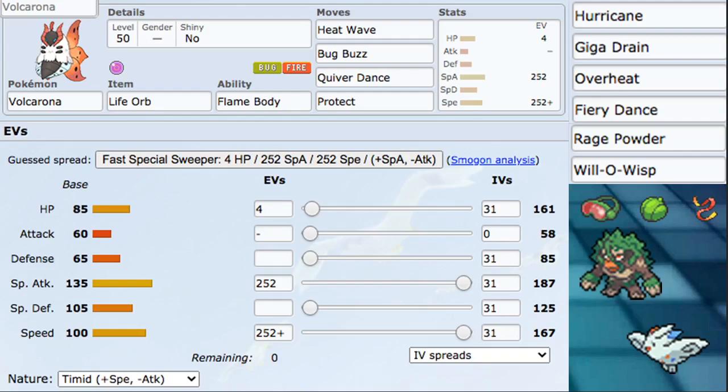We also have Rage Powder, which is interesting for this Pokémon — being able to redirect is useful, but it gets destroyed by Rock-types, so it's one of the lower-tier redirection options. We have Indeedee, Togekiss, and Amoonguss, which are all three amazing Pokémon because of redirection. You're probably not going to use redirection on Volcarona, but it's still an option. And then we have Will-O-Wisp — this Pokémon is very offensive, so we'll probably be playing more offense, but Will-O-Wisp is still a good option.